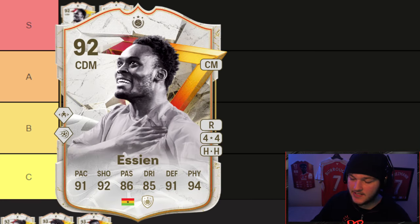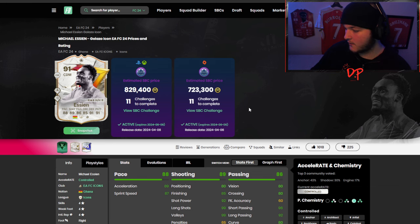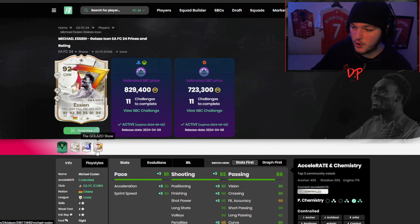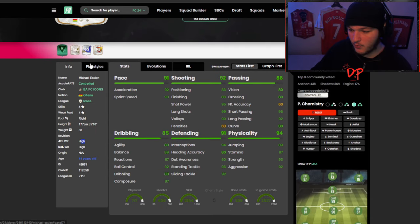Straight into S tier — Michael Essien. What makes it even better is everyone in the game can get him done right now just using fodder from your club. This SBC expires on the 6th of June so you've got over two months to complete him; he's 830,000 coins. Do keep in mind though that the evolution unlock expires in 20 days, so don't leave the SBC too late. This evolution should still be available during TOTS, so maybe you open packs during Premium TOTS or Community TOTS, get the fodder, get Essien done, and turn him into a 92.